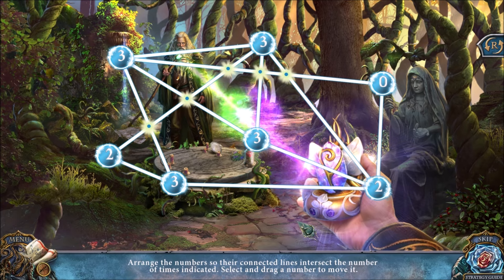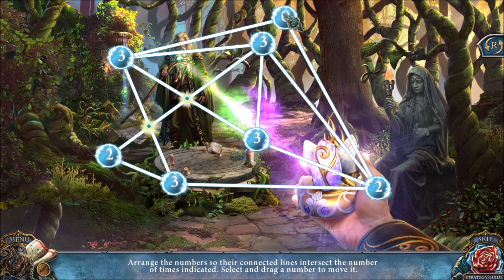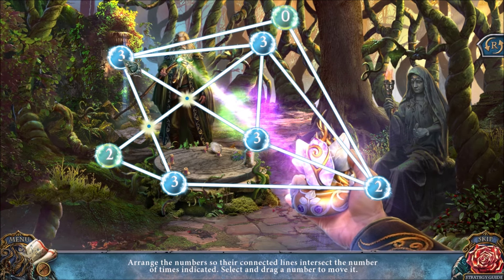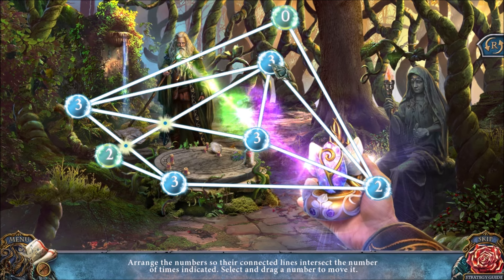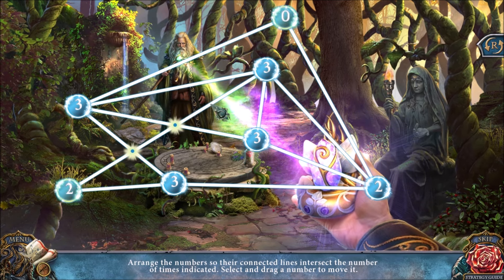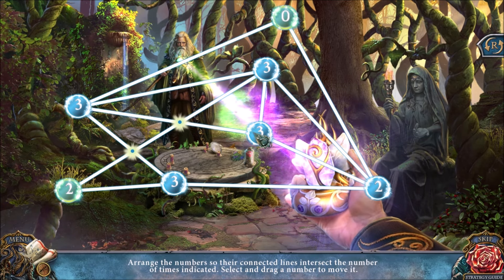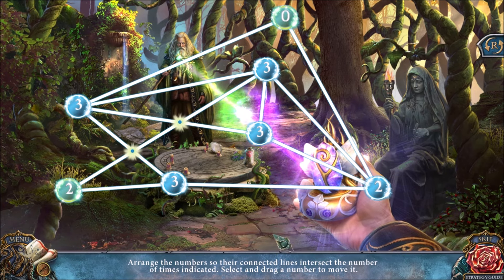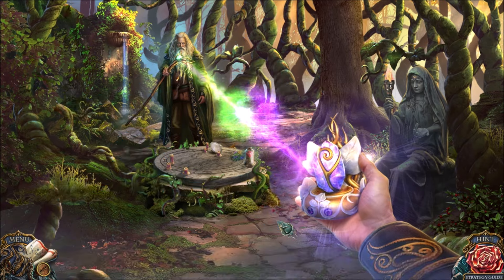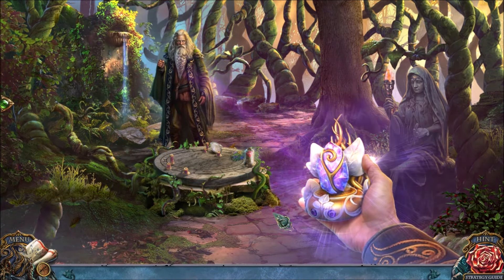This is the final puzzle of the main game and it's pretty tough. I only got this puzzle solution by accident when I was just moving things around at random. The solution does look a little bit like this — see this number three? I'm going to move the three down across this line and that will be the solution. That's how you solve the puzzle and defeat the evil druid.